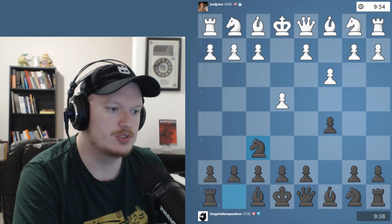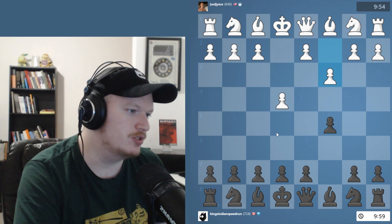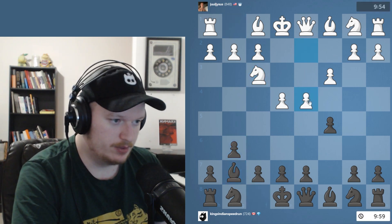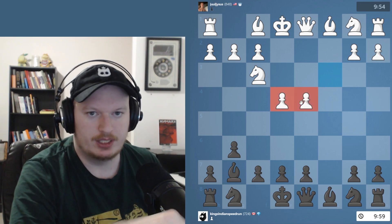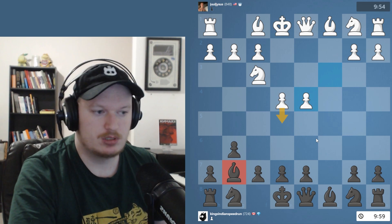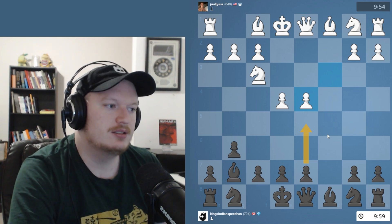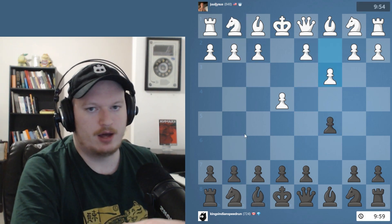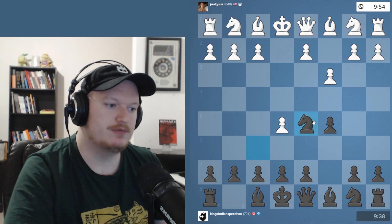After knight f6, what you should generally see is e5, knight d5, and d4. One of the positions you want to avoid in Dragon setups is playing g6 too early — you can run into a fair amount of problems from those types of setups. If White can keep pawns on both e4 and d4, sometimes e5 shuts down the bishop and you can find yourself just much worse.